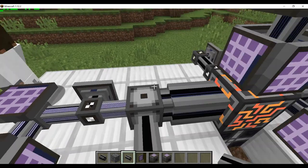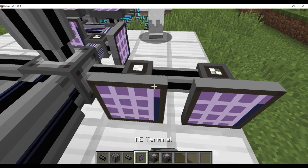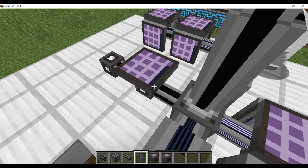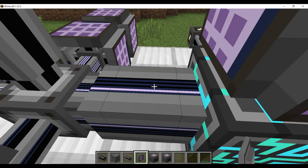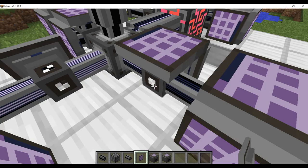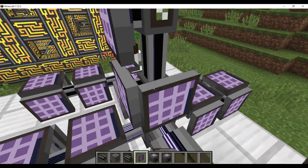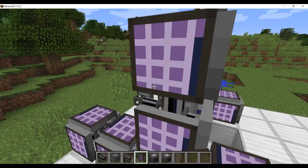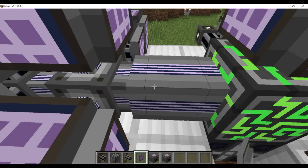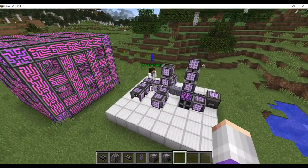As you start filling those up you'll see more and more channels indicated. This is something that can help you easily find out how many things you have connected to your system, and I'll show you that in the next video. You can go crazy — there are also crafting terminals, interfaces, and a bunch of other things I'll get into in the future. Now you can see it has completely used up this dense cable.